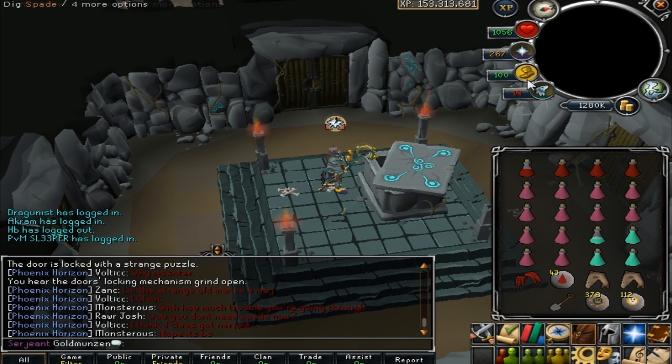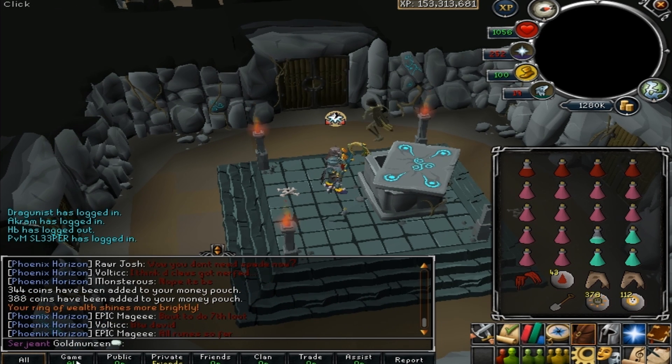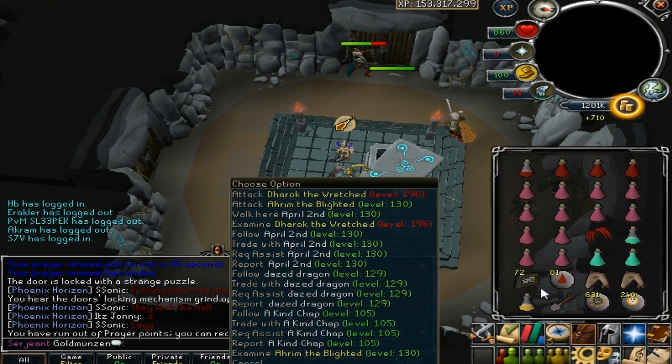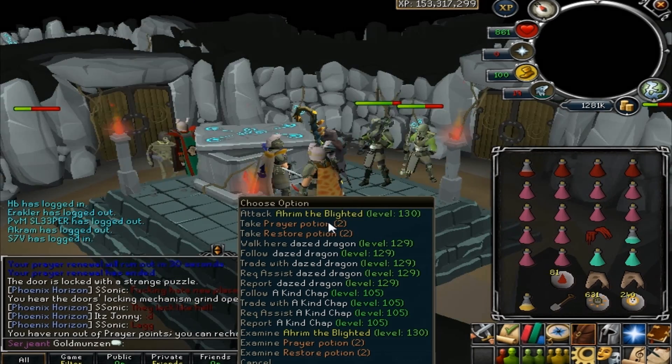Did you guys expect me to get any luck though? I mean come on, this is Runescape — I have no luck in this. But oh look, maybe I got double coins. Okay, we are here at the second chest. Let's see if we get anything this time. Anything on the ground? We got more bolt racks — that's always a good thing. And a prayer potion. Nice — it's almost like I didn't even use prayer this whole run.